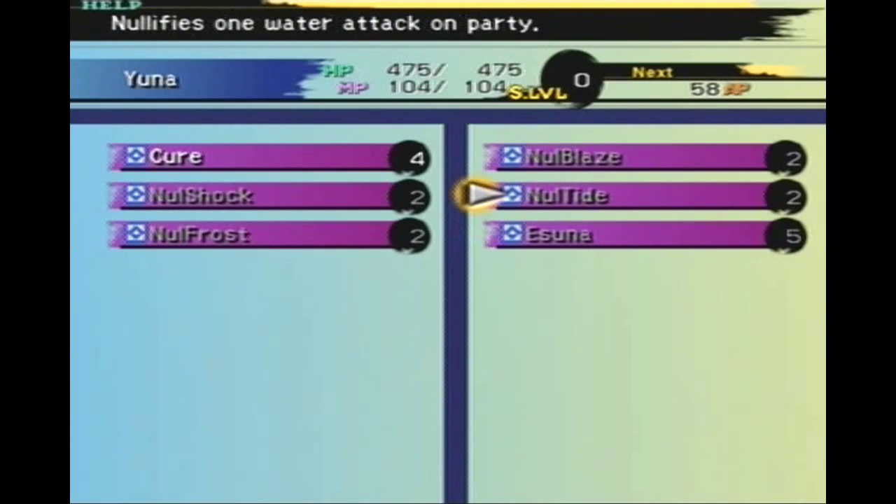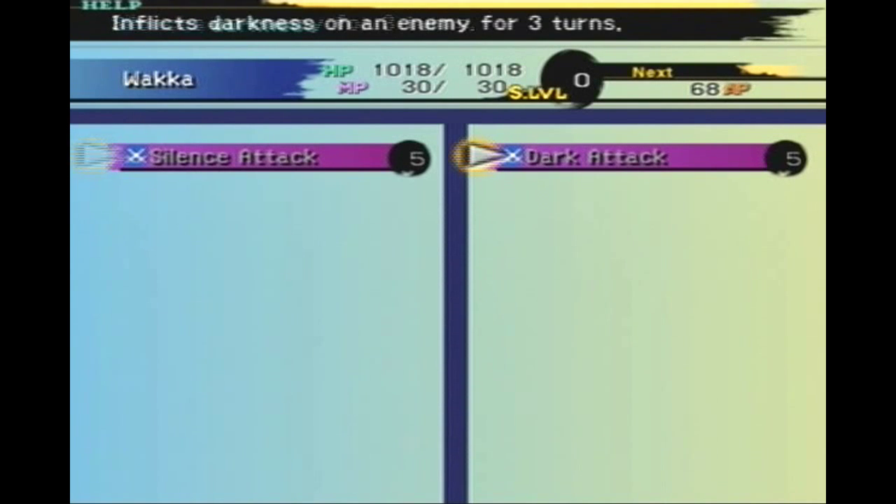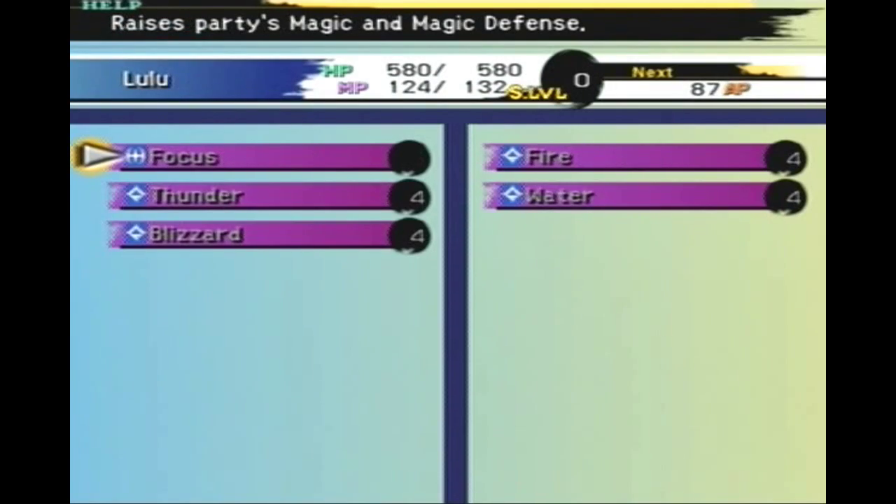Yuna — No Shock, No Frost, No Tide, No Blaze. We got all of them. Basically it protects us from a certain element when a boss casts on you, for one time. Very useful. Wakka, we got Silence Attack — silences an enemy for three turns. It's also very useful.